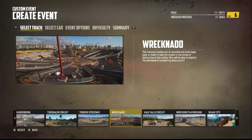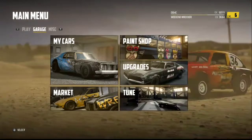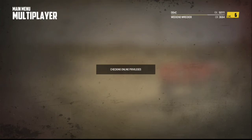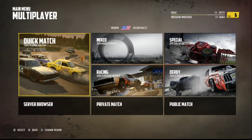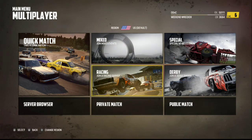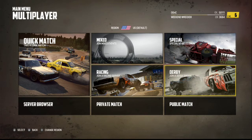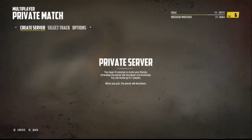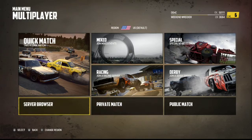Custom Event allows you to make your own event — you pick your track, pick your car, pick your event option if you want Deathmatch or whatever. You've got Multiplayer, so you can do Online Multiplayer only, which is kind of too bad. But you can do Quick Match, Mixed, Racing, Special Vehicle Events, Derby, Private Match, Public Match — several options here.